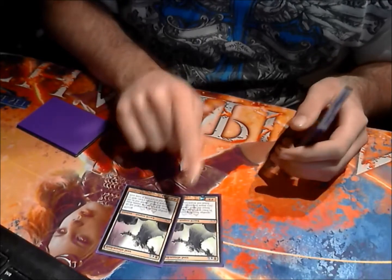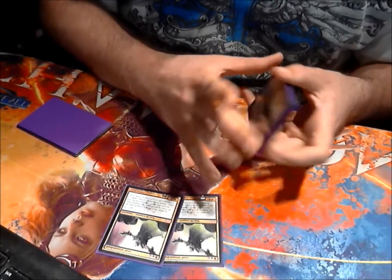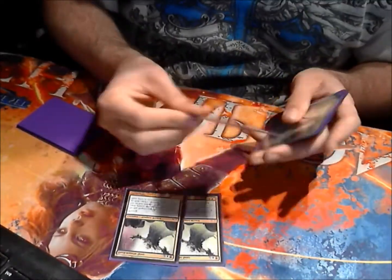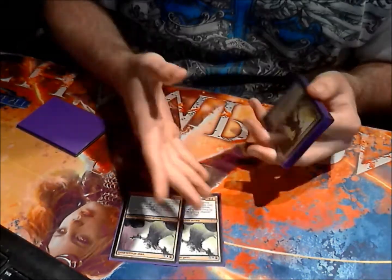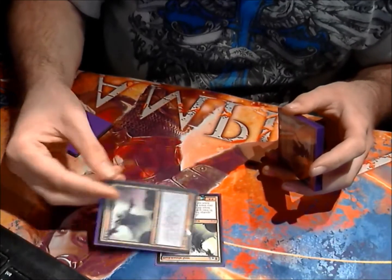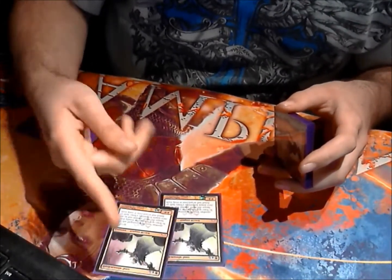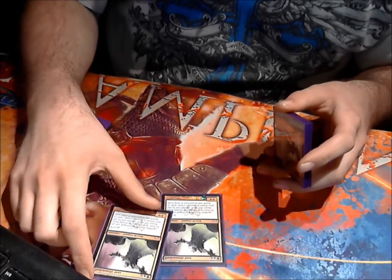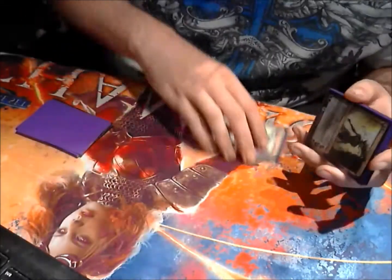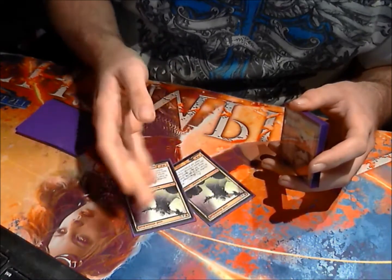Double Belfry Mantle Seer. The ability to block flyers and beat small flyers is really important for this deck since you'll notice nothing has reach — the Bow helps a little, but this card mostly helps more. Also being able to drain out an opponent is great. It's not card advantage, but it's racing advantage: yeah, they're drawing an extra card, but they're also taking that damage plus four most likely every turn. I've died from this card before, but I've also killed a lot of people with it.